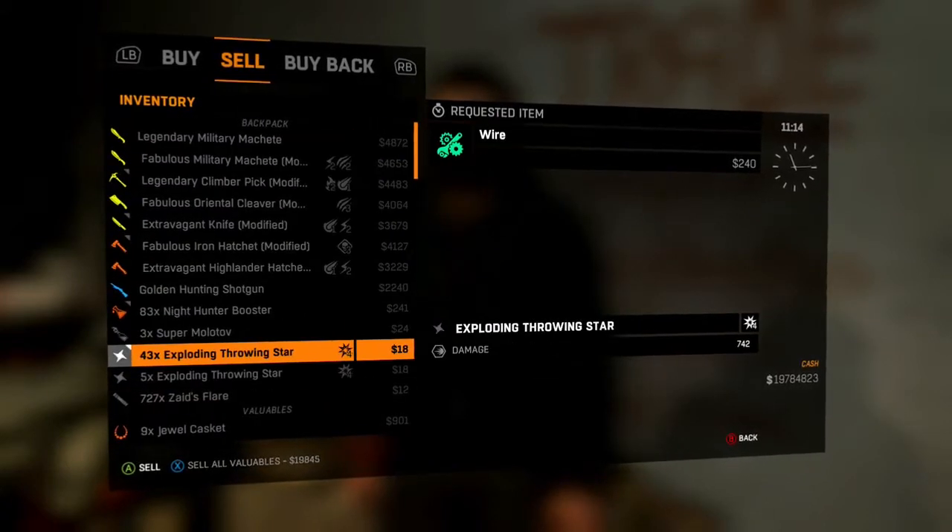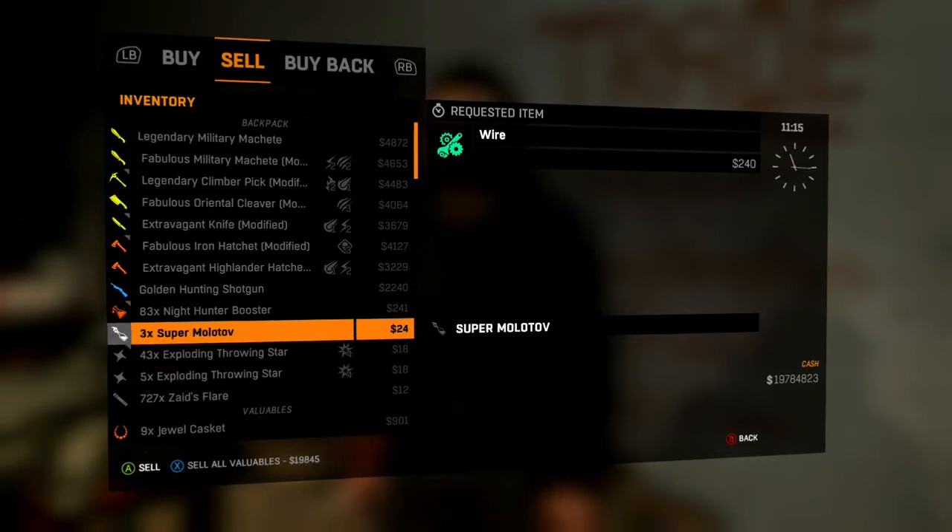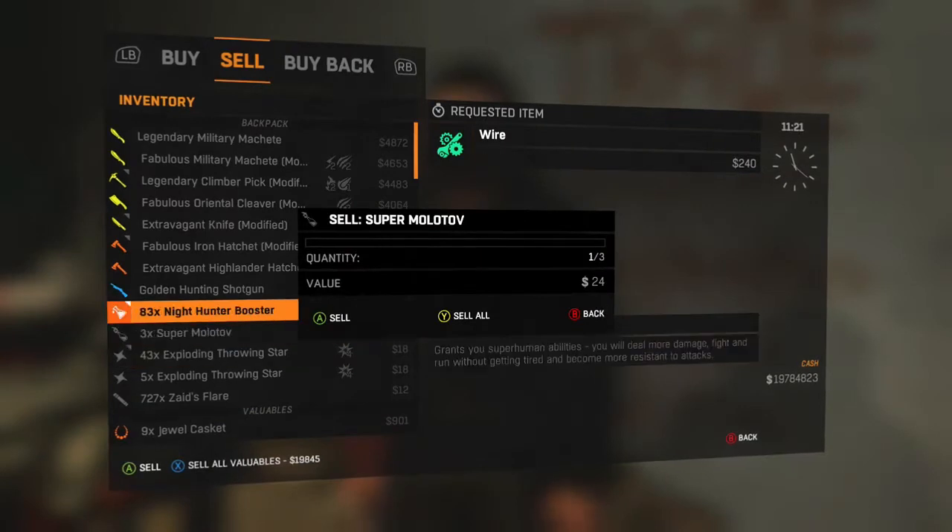I recommend you hover over something that is a stack of less than 10 but more than 2. Here I do 3 super molotovs. The thing you're hovering over, by the way, isn't the thing you're duplicating. You want to press X and A at the same time — both sell buttons — and then a split second after, you want to press the back button.